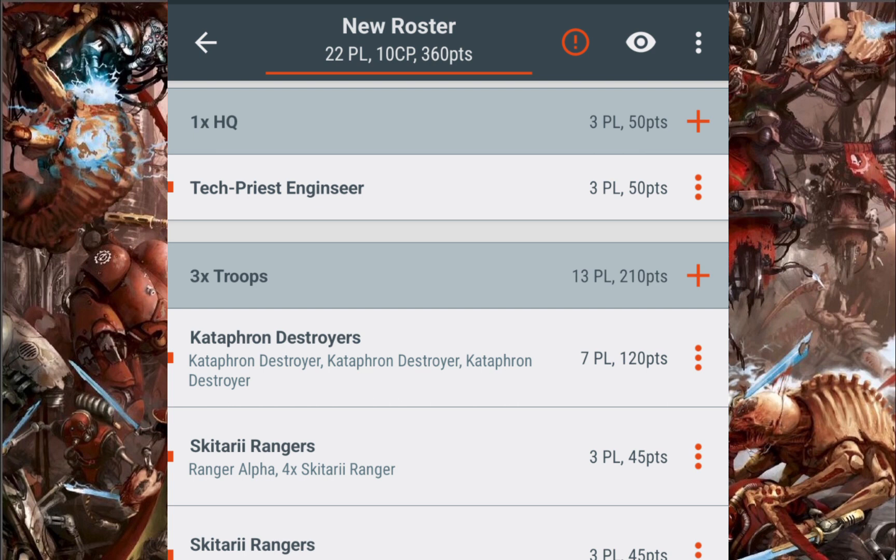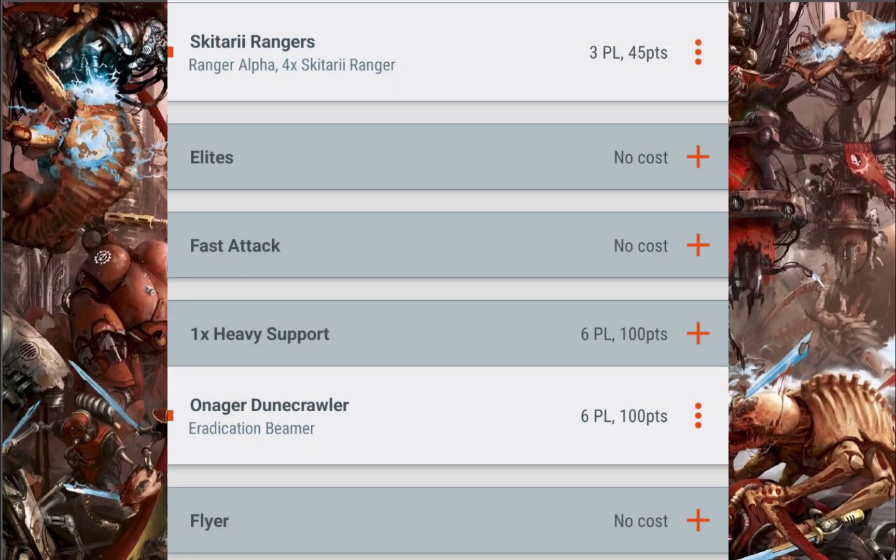Now, depending on how you build this box, two of the units have multiple build options. If you build the Kataphrons as the destroyers, which cost a few more points, you can get this box set up to 360.50 points — and that is without any of the Enginseer's Holy Orders. Which is still a way away from it being a 500-point patrol box, unfortunately. So you'd have to invest in some more units just to bring it up. Everyone knows Adeptus Mechanicus — the Admech — are an expensive army to collect, unfortunately.